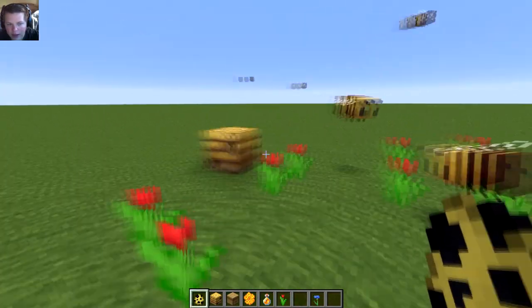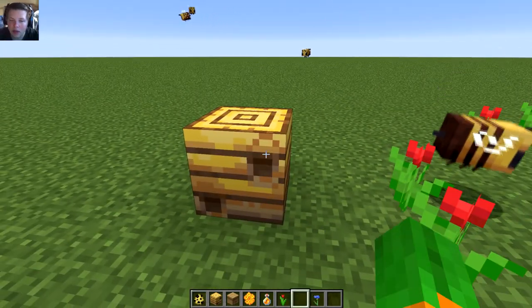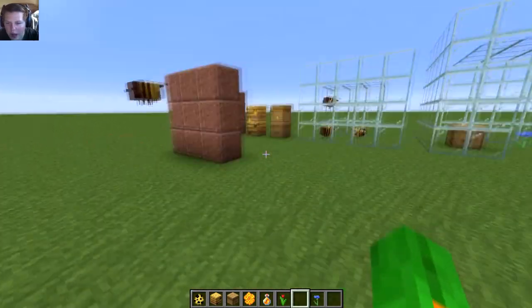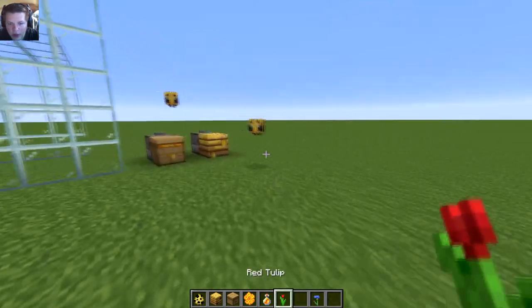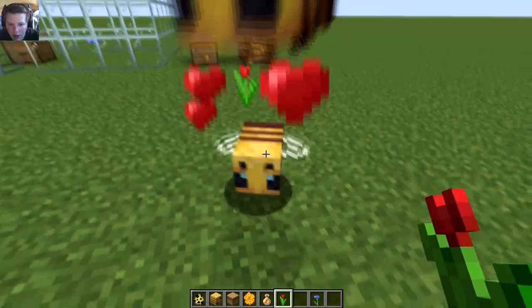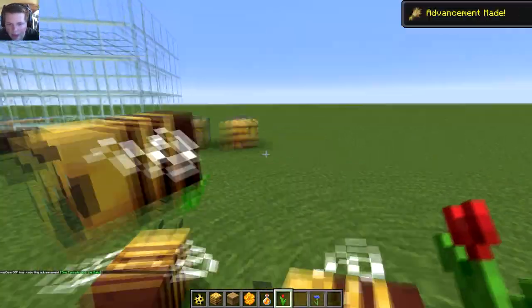And then they'll make honey inside that. Right now there are two bees inside of here. You can silk touch and pick up this block, but if you just use a pickaxe normally or an axe, it will break. These can be bred — all you've got to do is use a flower and they'll just do like any other mob, and you'll have a little bee.